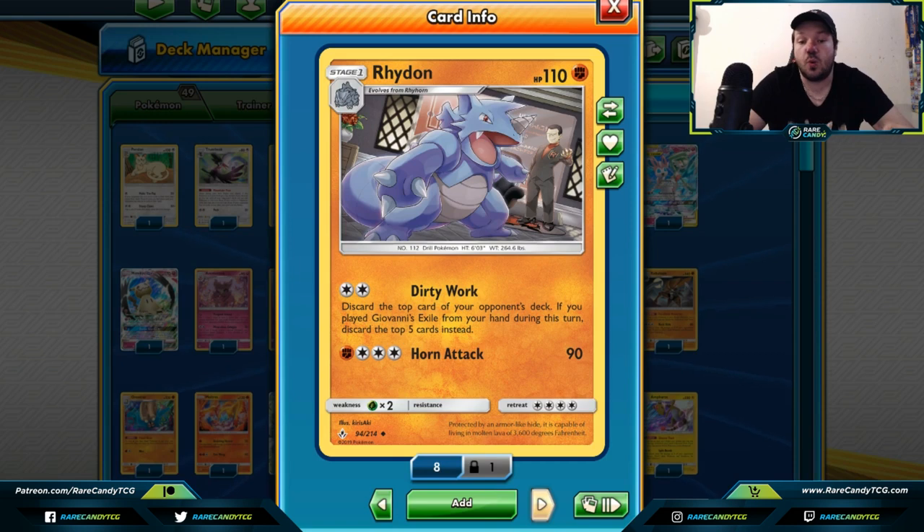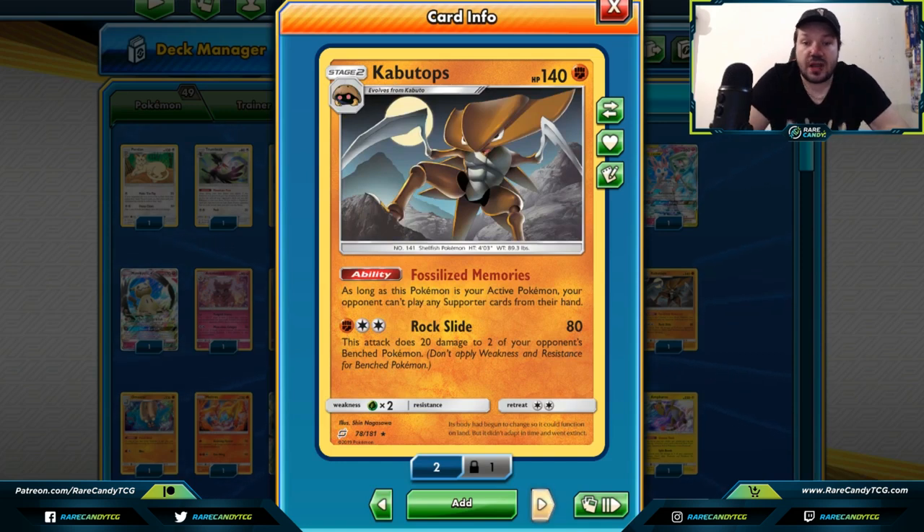Crawdaunt — dirty work is a card that works with Giovanni's Exile. Normally you discard one card from the top of your opponent's deck, but if you play Giovanni's Exile from your hand you discard the top five cards. If you layer that with a couple of Diglett and maybe use Triple Acceleration Energy to make Dirty Work more efficient, you could start decking out your opponent very quickly. In Pokemon, if your opponent has no cards left in their deck when they go to draw, they instantly lose — so this is a valid win condition.